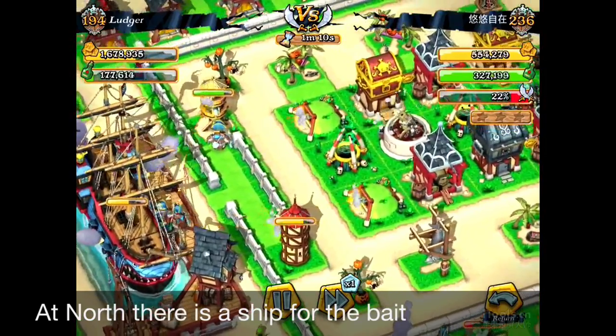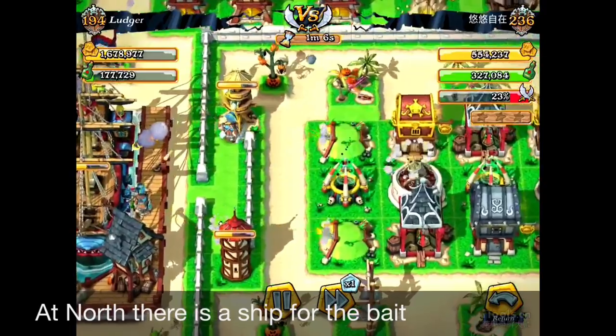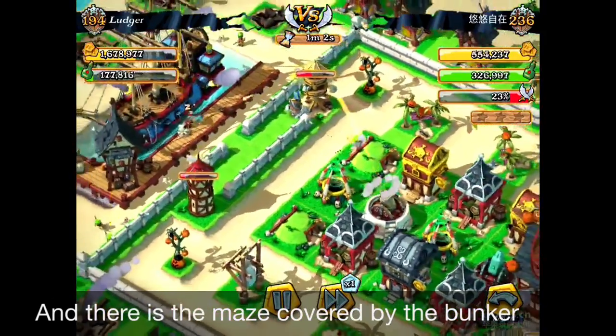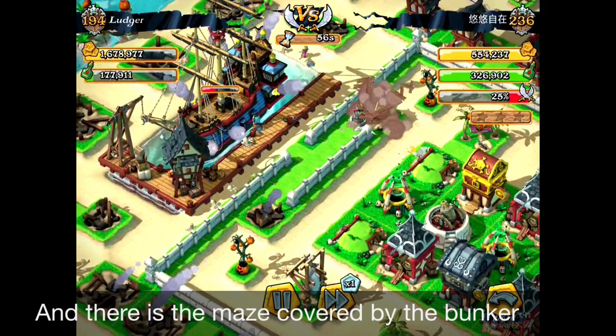At the north entrance, there's gonna be a ship as a bait. You can see the Juggernauts are really busy hitting the ship while it's gonna be constantly being attacked by two bunkers and one Mortar. It's gonna cause a lot of damage to the Juggernauts.